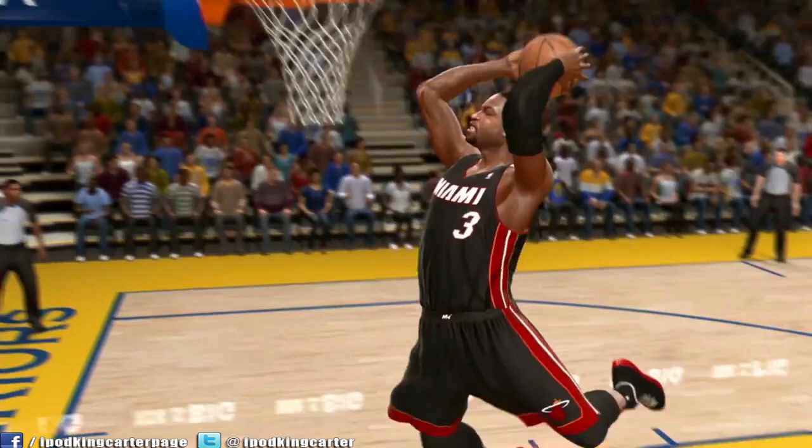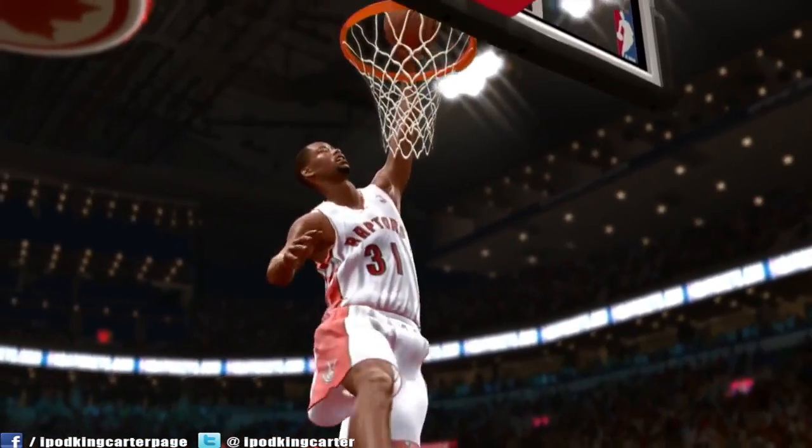My main problem with this shot is not the animation at all — it's the fans. For some reason everybody's sitting down. I know we're in Golden State, but in real life if a person is about to throw down a dunk on a fast break, everybody is standing up, either cheering, booing, or whatever. No reaction from the fans is not what I want to see. I want to see more there.